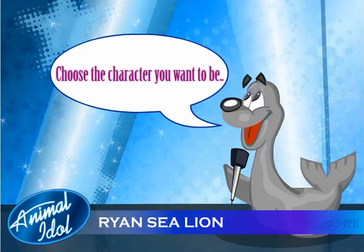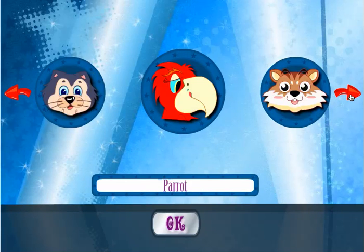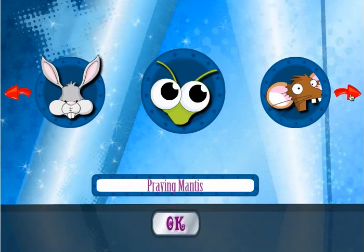Choose the character you want to be. Click the next button here. So I can be a hermit crab, I can be a pig, I can be a cat, I can be a parrot — I can be all these different kinds of animals. I can't resist being a praying mantis, so let's click okay.